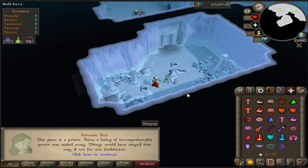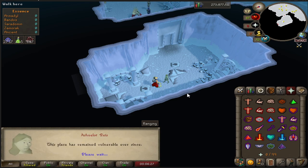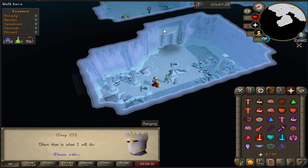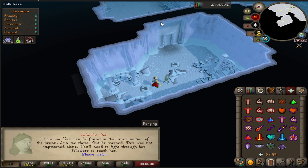There's an NPC here which will walk us through a bit of dialogue explaining what Nex is and stuff like that. You can either space bar through it or read through it. And then what you can see beyond that door is the sort of run up to the Nex boss area.